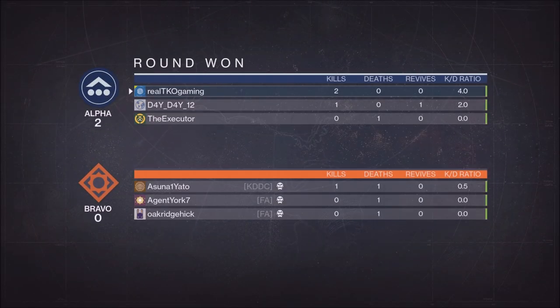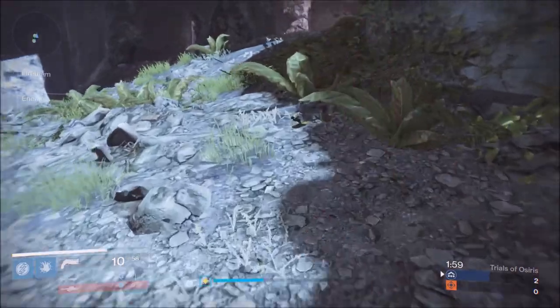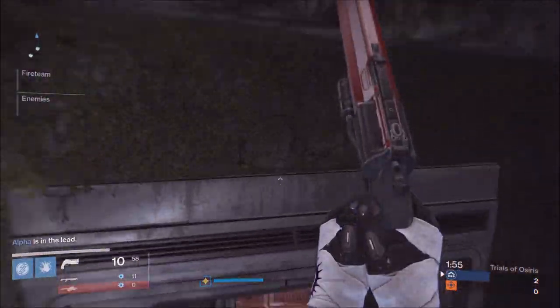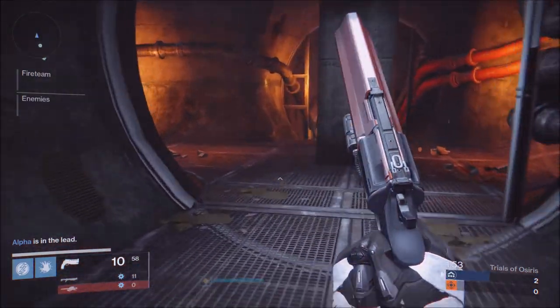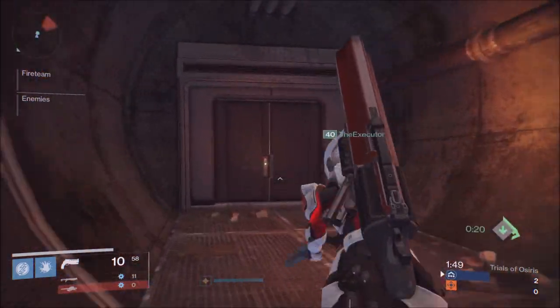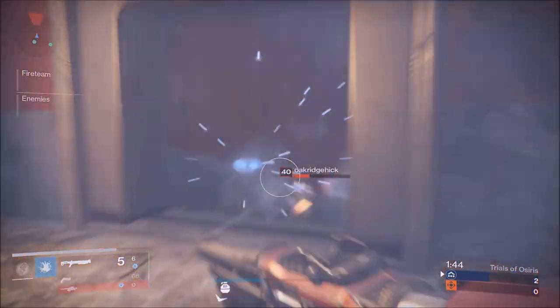The reason why the top escalator is the best spawn on the map is because you can push to the middle room, which is the best control point to have on this map. You can also push the middle room for heavy ammo. That is why the top escalator spawn is a little bit better - it allows you to play on the defensive side of things and actually take control of the game.